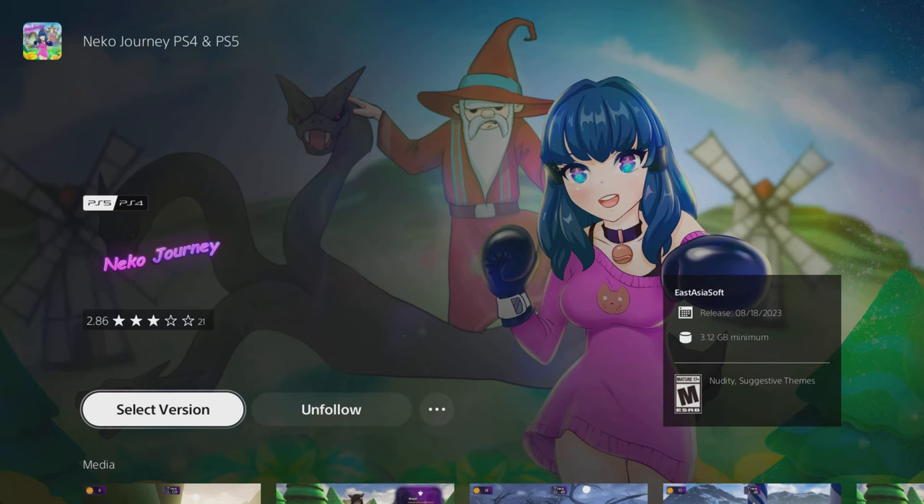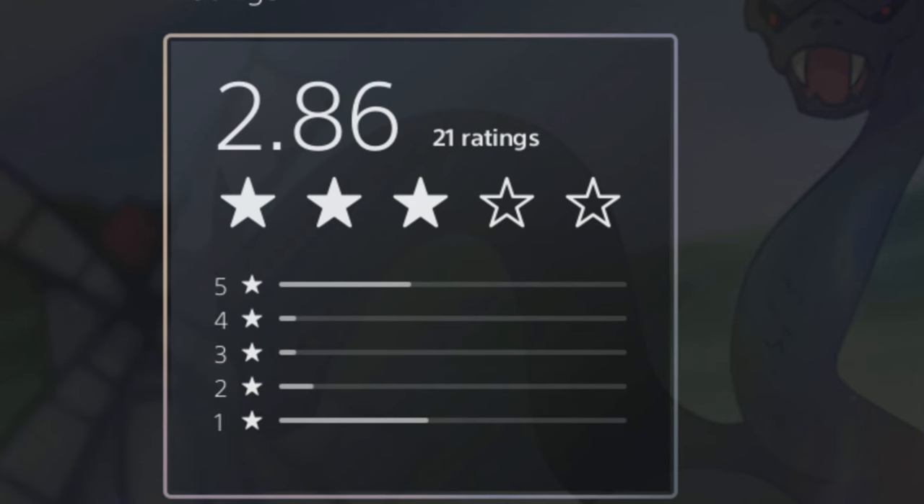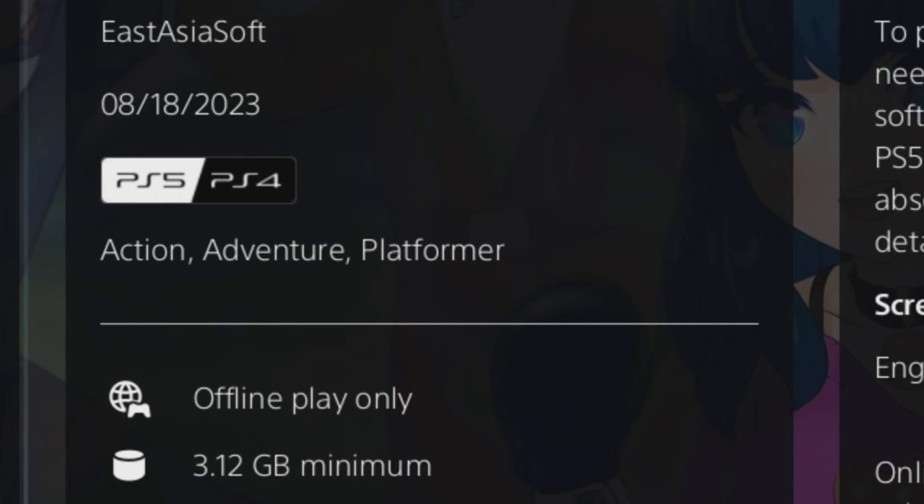Our next game is called Niko Journey. It's one of those weird games I bought for about $6. About 21 people rated it and gave it 2.86 stars — they really rounded up for PlayStation. It's an action-adventure platformer made by EastAsianSoft again — these guys love making weird anime games. It came out in 2023 around August.